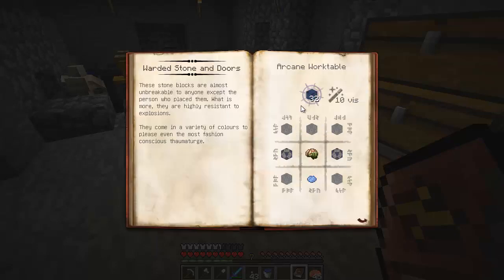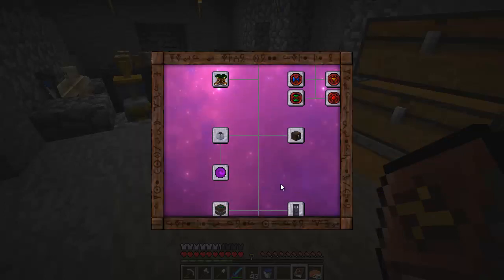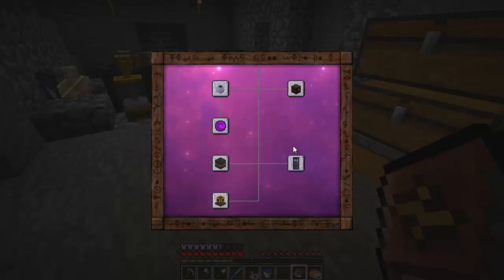The wardstone and warded doors have a zombie brain as part of the material because they remember who placed them. You get a ton of blocks that are decorative but highly resistant to explosions, and only the person who placed them can break them easily. The door is the same way — highly resistant and only the person who placed it can open it. So they're pretty easy to build, but don't have a huge use on single player worlds.